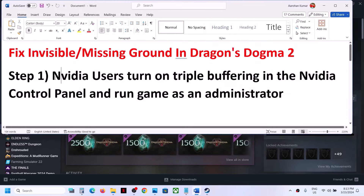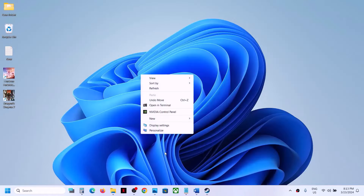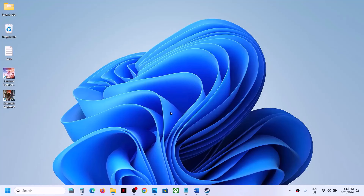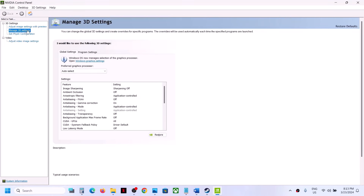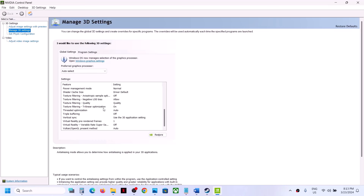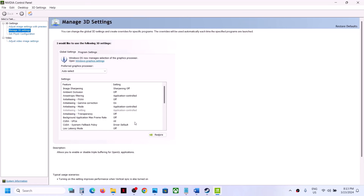The first step is for NVIDIA users: turn on triple buffering in the NVIDIA control panel. Right-click on the desktop, click on 'Show More Options', then click on NVIDIA Control Panel. Once it's open, go to Manage 3D Settings. Under Global Settings, scroll down and you will see Triple Buffering. Click the down arrow and select On.